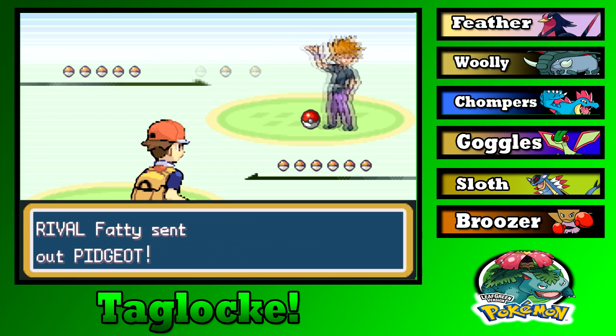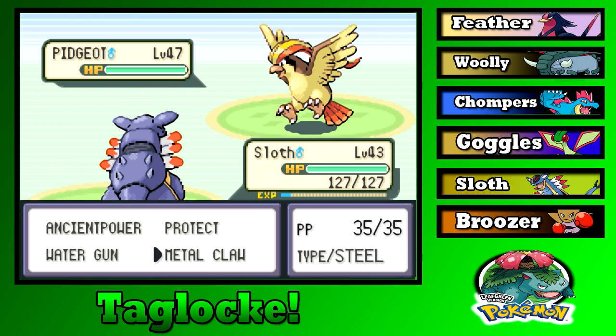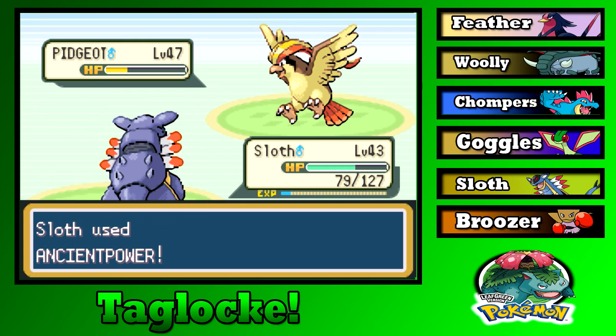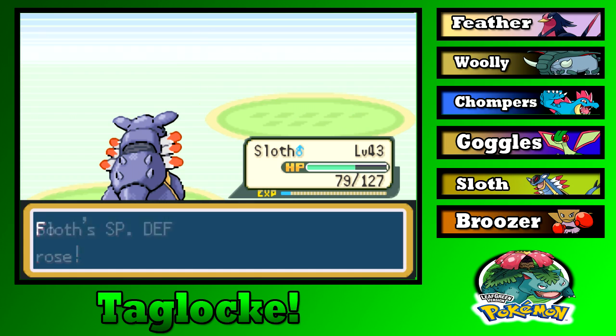Red sends out six Pokemon — first up is Pidgeot, level 47. We might have some problems here. We use Ancient Power and the stats rose — everything's risen! Good Sloth. Another Ancient Power and he's down, stats raised again. Sloth's about to wreck house, nothing is going to stand in his way — all those stat raises, it's beautiful.